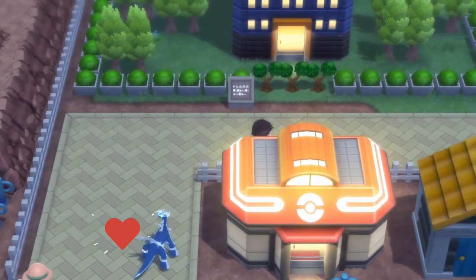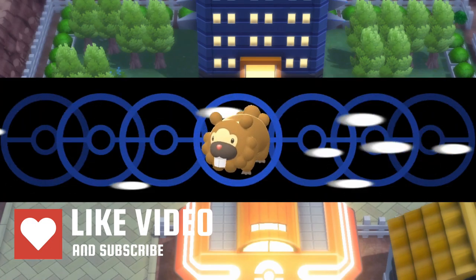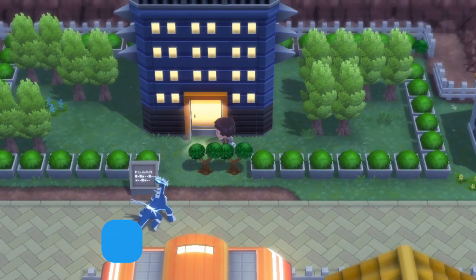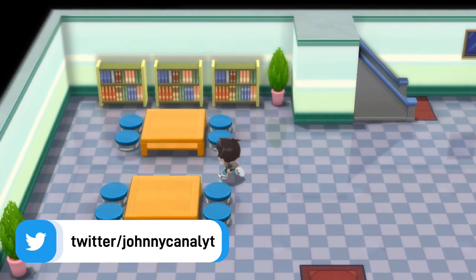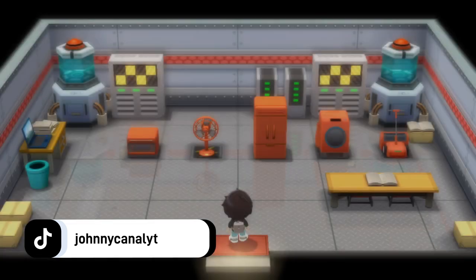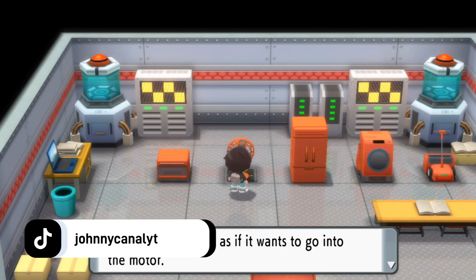Hey, what is up ladies and gentlemen, it is your boy Johnny, and today's video I'm going to be teaching you how to get every single evolution stone in Pokémon Brilliant Diamond and Shining Pearl. In this video I'm going to show you some of the locations where you can get fire stone, thunder stone, water stone, leaf stone, dusk stone, shiny stone, and dawn stone — all the locations throughout the map that you can get them without having to do a bunch of work.